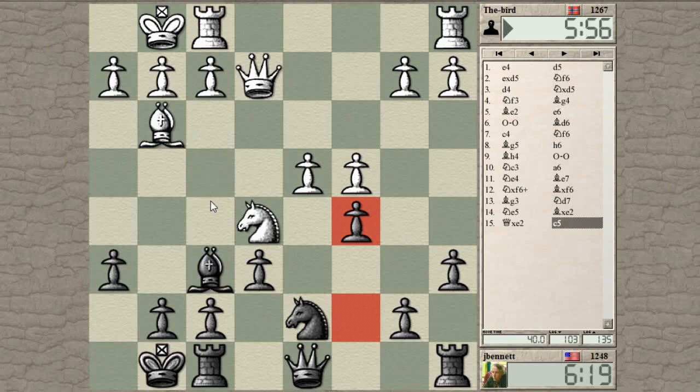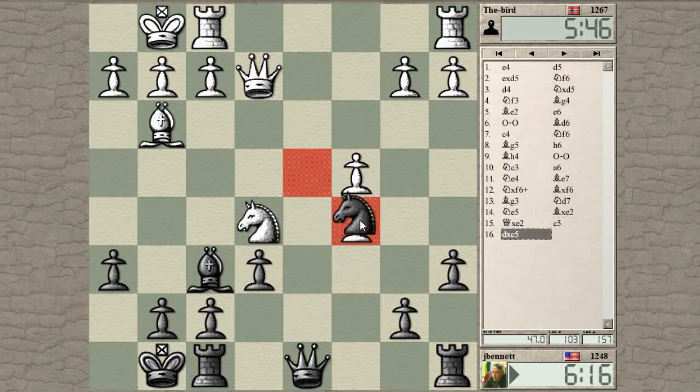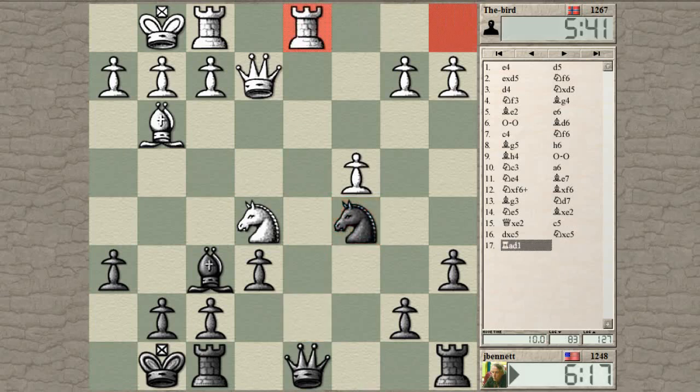His knight is not loose — it's well defended by the bishop and the queen — so there's no problem with him taking in terms of material, but he might be looking for a better way to play this. He could even consider pushing forward; that would be complicated. Yeah, so he just takes and hits my queen.